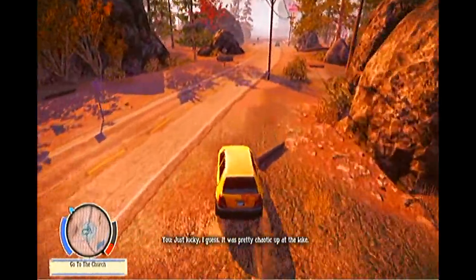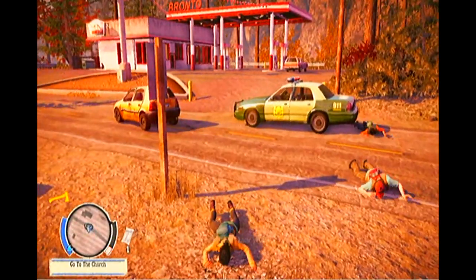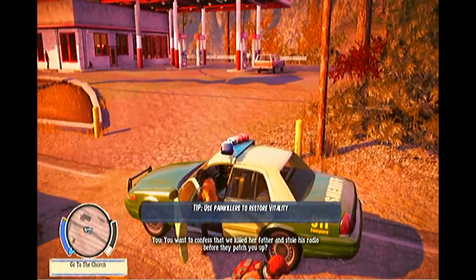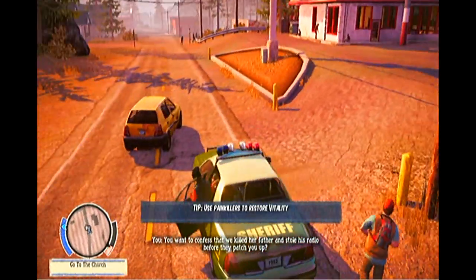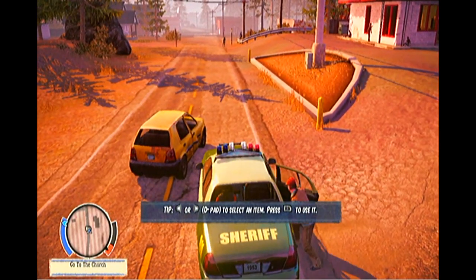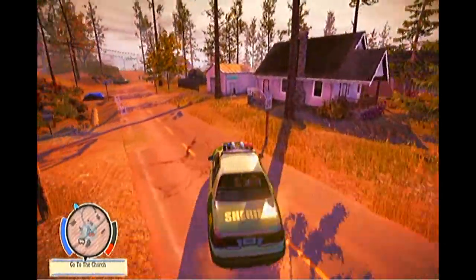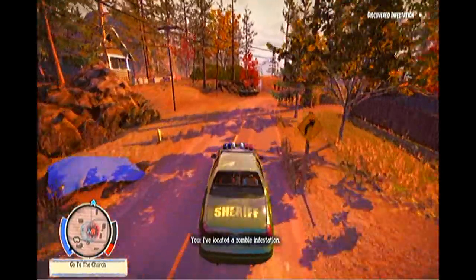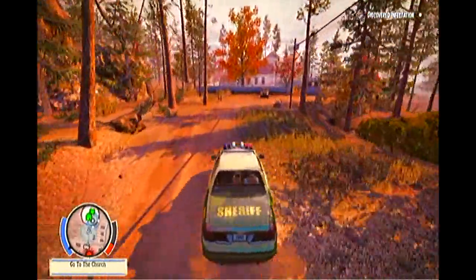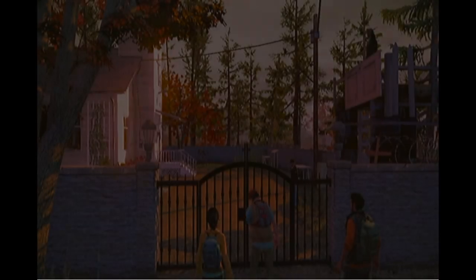We couldn't get a heavy weapon but I've taught you about construction supplies. Now we're speeding to the church. Infestation along the way — we shall do a jump in our new sheriff mobile. And here we are at the church — the first main survivor hub in the game.